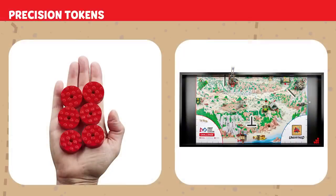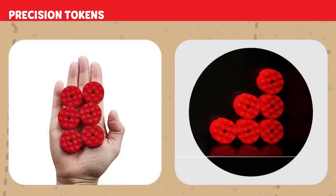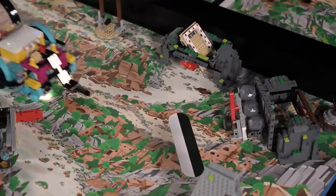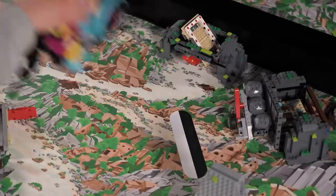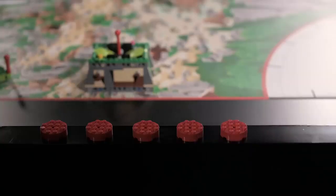Precision tokens: if you interrupt your robot outside home, you will lose a precision token. Precision tokens left on the field will result in extra points. The less you interrupt your robot outside home, the more points you will keep.